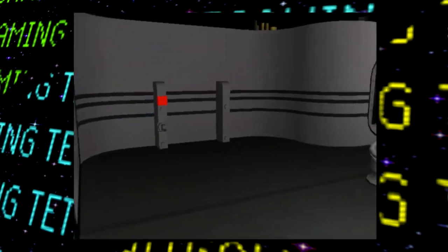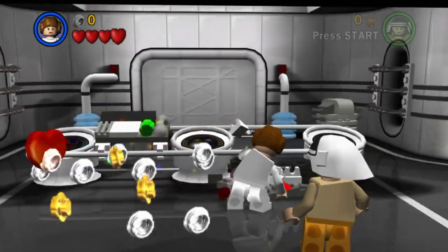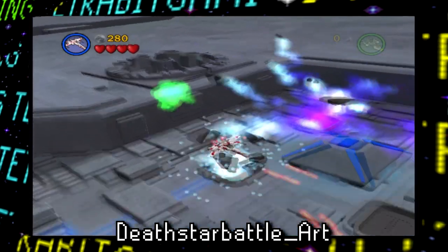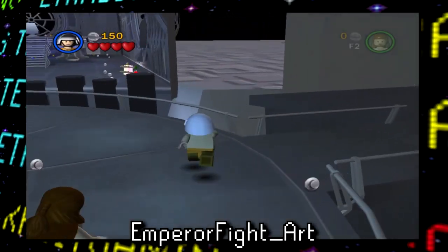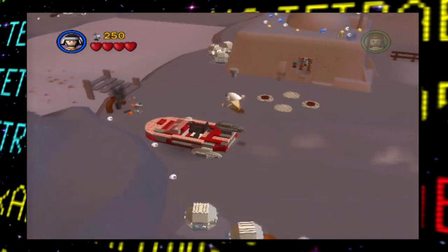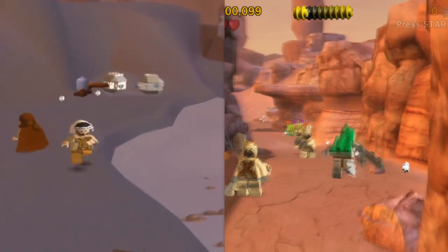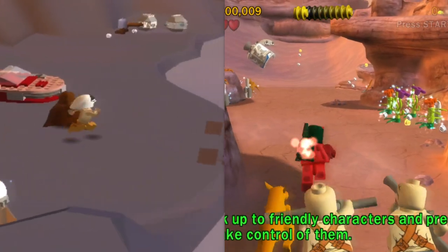First up, there are several unused levels that are early versions of those seen in the game. There are unused early version stages of Tatooine, the blockade runner stage, Hoth, the rebel attack on the Death Star, Dagobah, Cloud City, Endor, the Sarlacc Pit, the fight with the Emperor, and more. Pretty much all of these lack many details seen in the final versions of the map, like textures, lighting, and other NPCs. Like, take the Tatooine stage here — the difference between the unfinished version and the final one is pretty obvious.